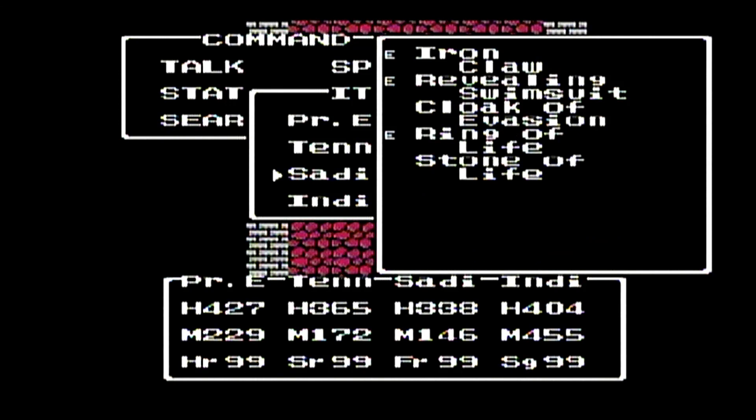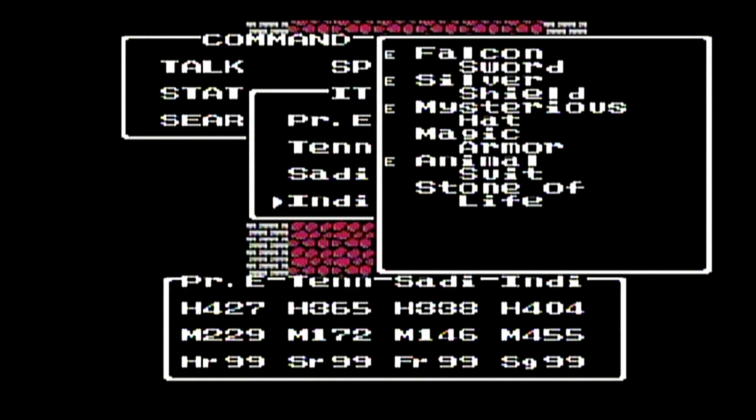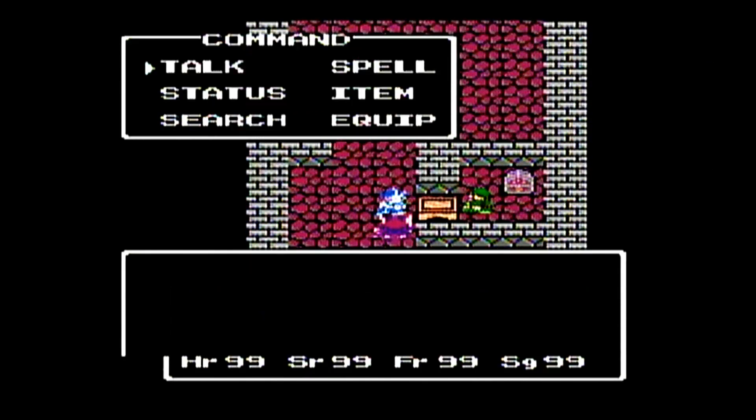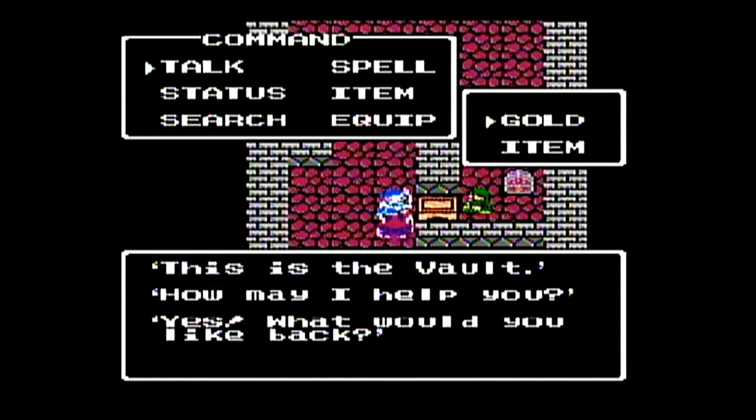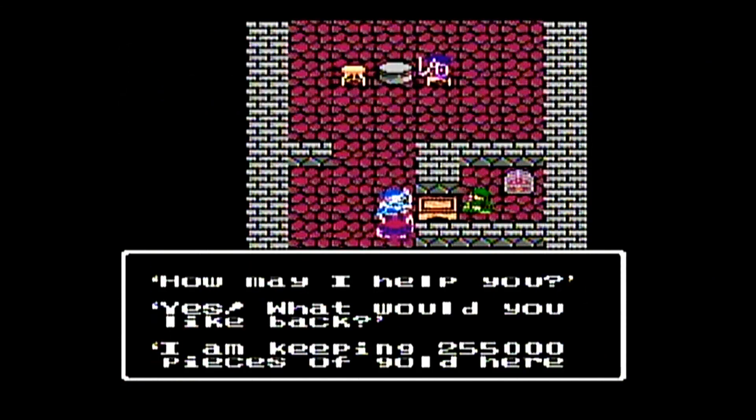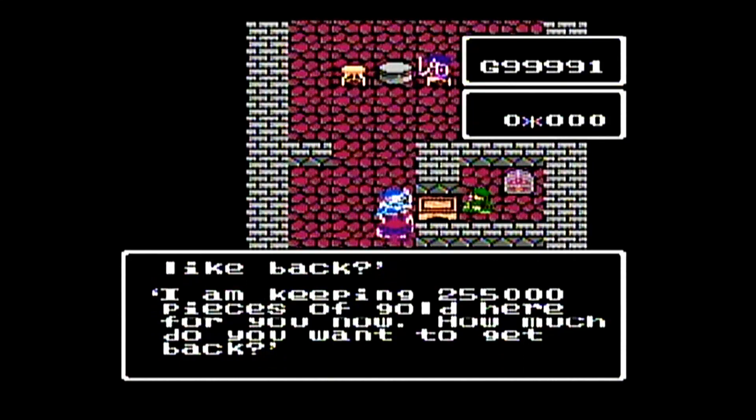Now we're going to the Vault to show off all the different equipment we have. We have wings to warp, Tennyson has the Sage's Stone, and everybody except Prince Ernie has a Stone of Life — that way if someone casts a Defeat spell on them, the Stone will take that spell instead. We also have a Ring of Life to gain hit points back while walking. Here is the full Vault — we've maxed out our gold, and 255 is the maximum you can have.